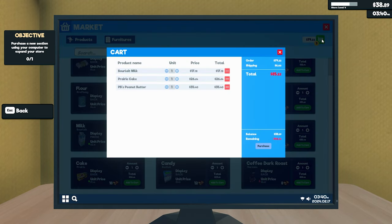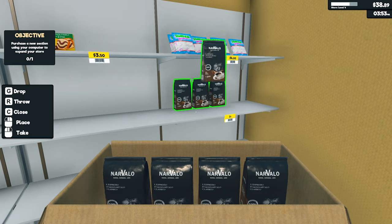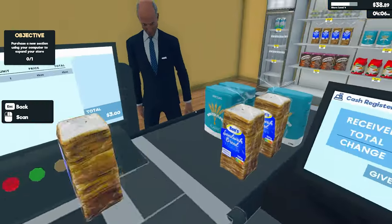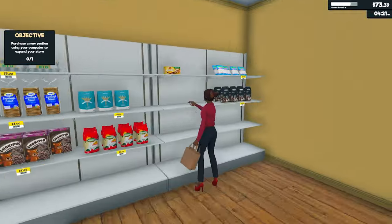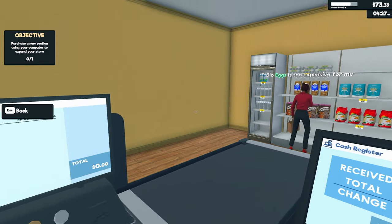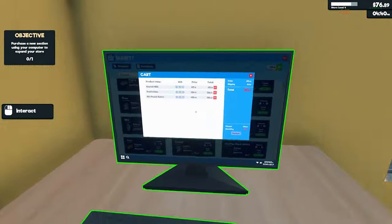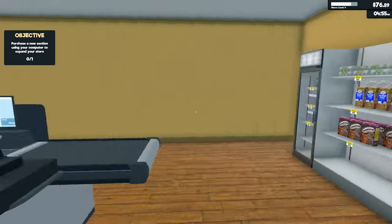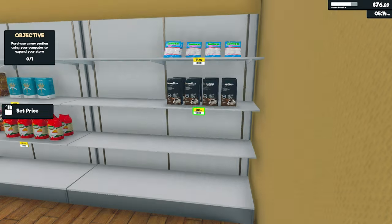Hold on a sec - nine dollars, let's go eleven, fifty cents, thank you. There goes our prairie cakes. What do we need for this - eighty-five-twenty-two, we're not far off. Prairie cakes, peanut butter, and some more milk - hoping that sells. That's a pretty good earner, even at eleven. We could make it ten-fifty, make it nine dollars. Oh look at that - one person bought that. That would be outstanding.